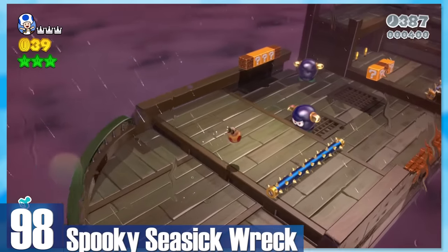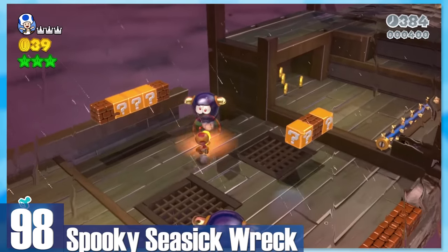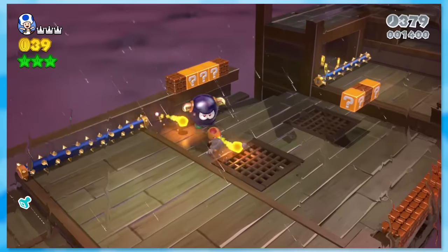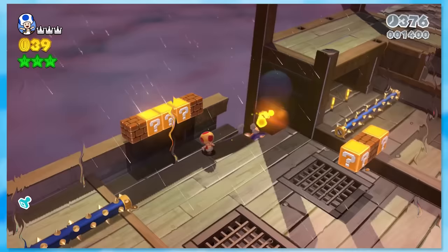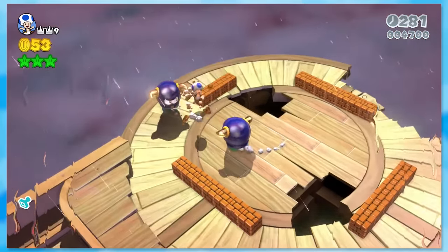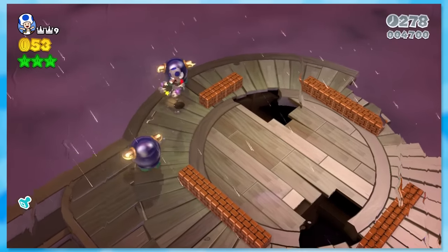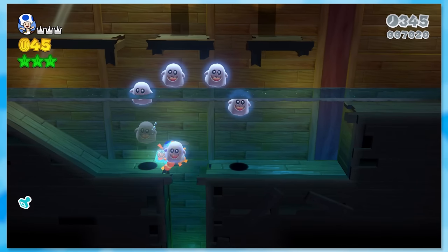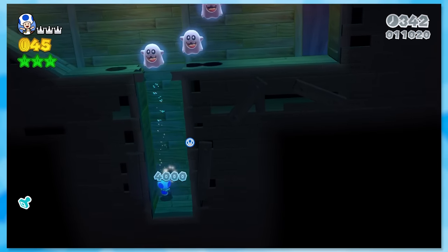98: Spooky Seasick Wreck. I wouldn't really call it spooky, but this level is kind of a wreck. A lot of the focus is on the bullies — you even have to clear two of them for a green star. Without a power-up, the bullies can take forever to knock off the ship because of their wonky hitboxes. And there's a water section in the middle, because we all love those.